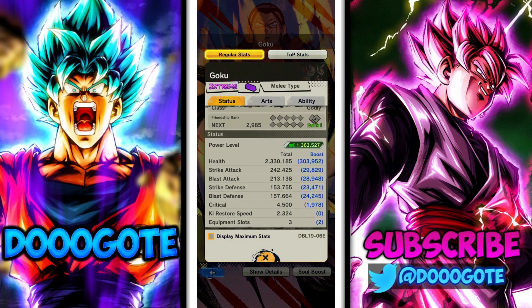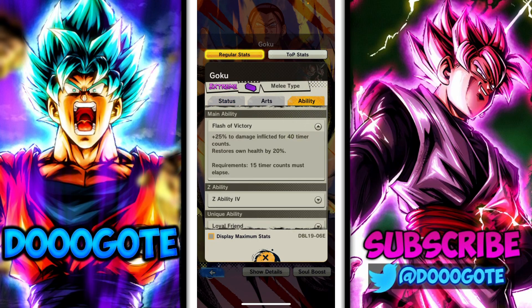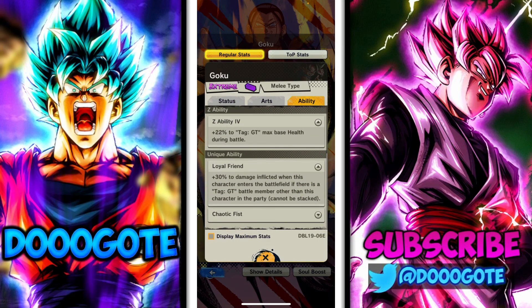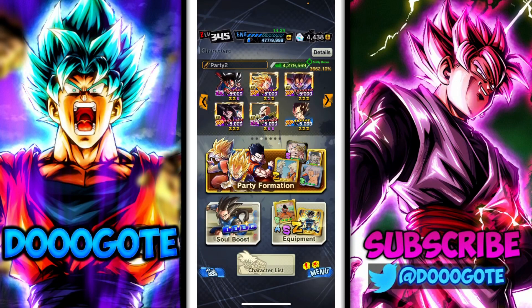Quadruple zenkai buffed with mediocre stats, he's at 14 stars. Main ability gives plus 25% to damage for 40 timer counts and restores health by 20%. His GT ability gives health plus 30% damage when a GT battle member is in the party, and his unique applies a plan effect every time he uses a strike or blast card — source key by five, plus 20% to strike damage for 15 timer counts.